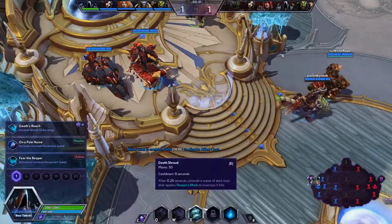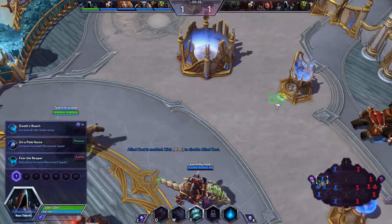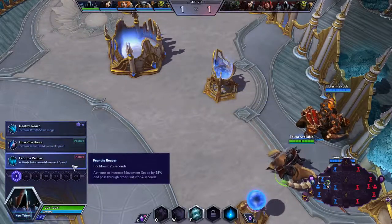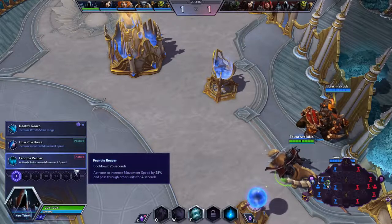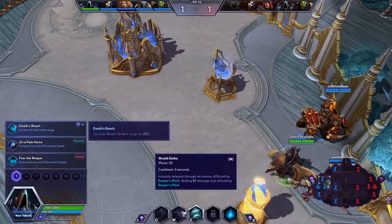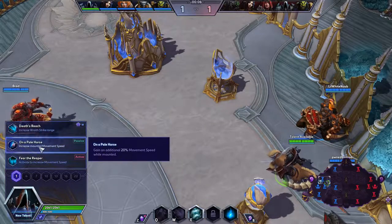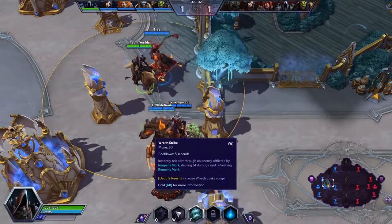Okay, we made it — let's see here. I don't know what to pick; increase mounted movement speed sounds pretty cool. I don't want to do anything I have to activate. You know, that actually might be pretty good — let's go ahead and increase the range of our Wraith Strike.